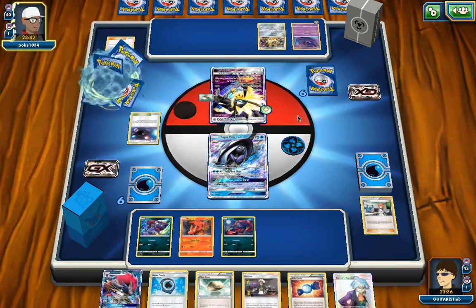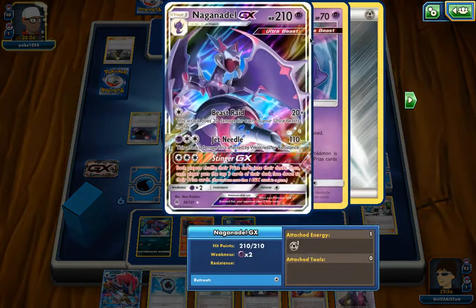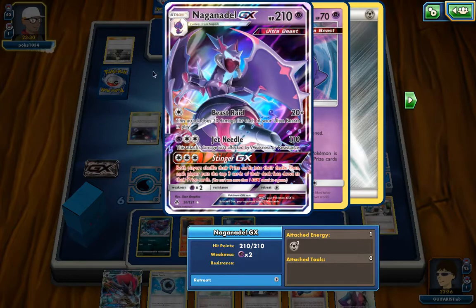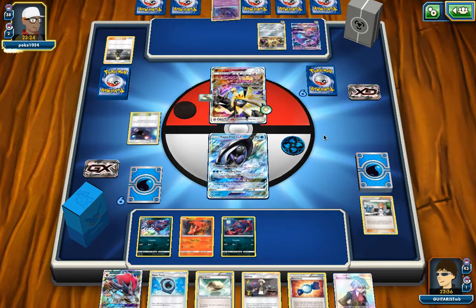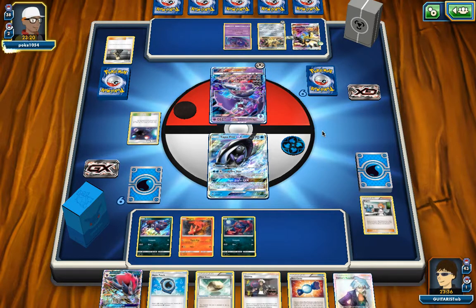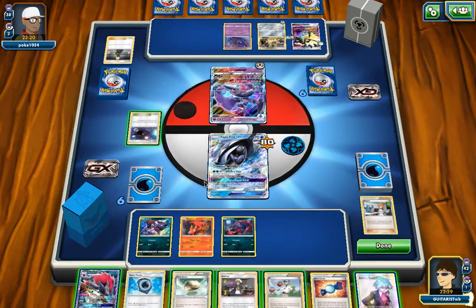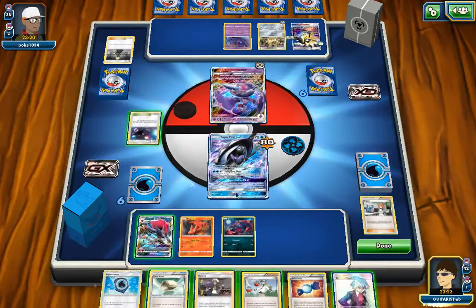I wouldn't be surprised if we saw any Stakatakas in there. It's a really good, consistent card. That would beef up all of his Ultra Beast Pokemon. And we got that Nungal. I actually pulled one of these already. It was actually pretty cool to get that cool-looking fella. Cynthia is life. And then 20 damage for each Ultra Beast Pokemon that you have in play - a good card. I would love to play Steven's Resolve, but I don't think that's a good idea. I think I'm going to go ahead and play Hen.